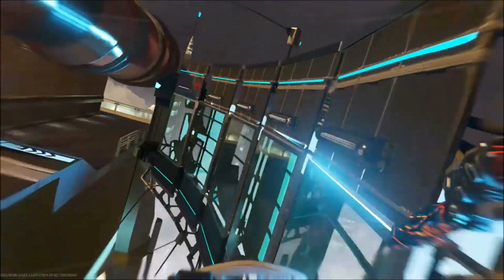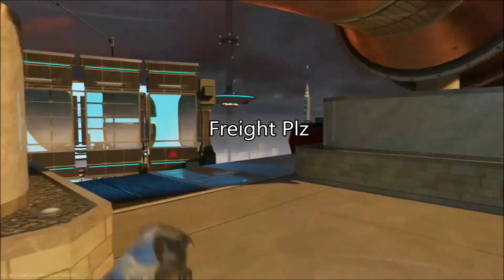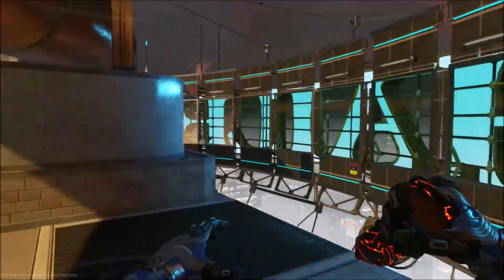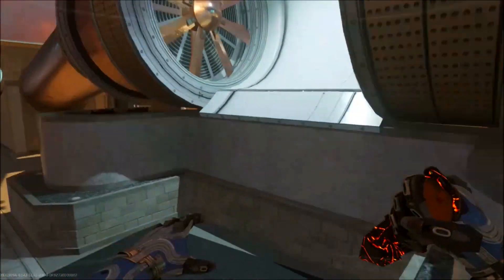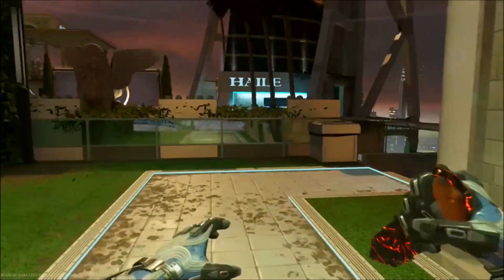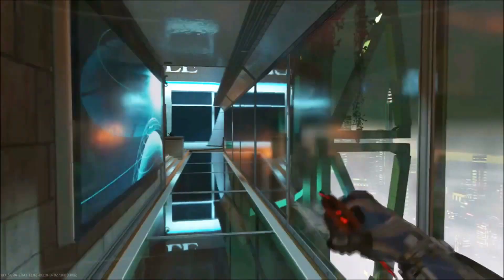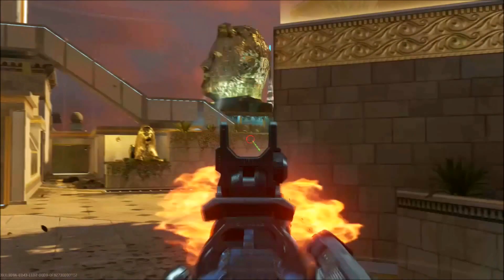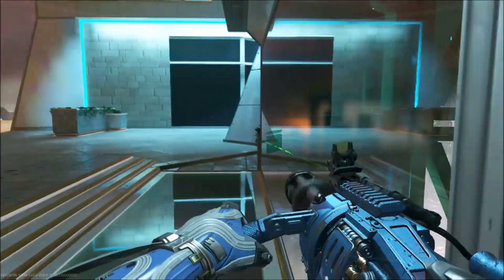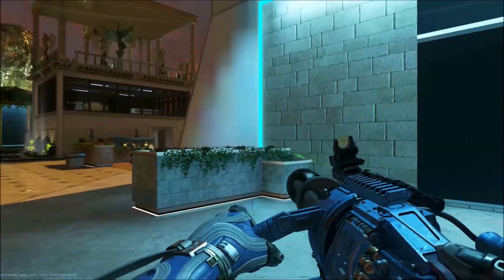The next map is XS, which is the Rust remake — another Modern Warfare 2 remake. Anyway, you can wallrun here, but honestly I don't know if it's useful at all. It's one of the sorts of wallruns that are obvious in the map but not really useful. There's no real point in doing it, though if anything it might keep you out of the sight of people at the top of the middle of the map — but it doesn't do much.